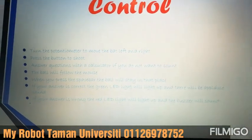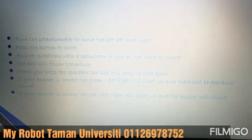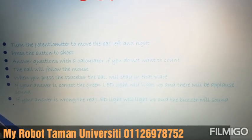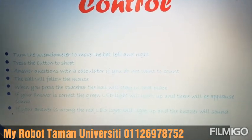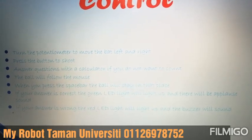The controls: turn the potentiometer to move the bat left and right. Press the button to shoot. Answer questions with a calculator if you do not want to count. The ball will follow the mouse. When you press the space bar, the ball will stay in that place.